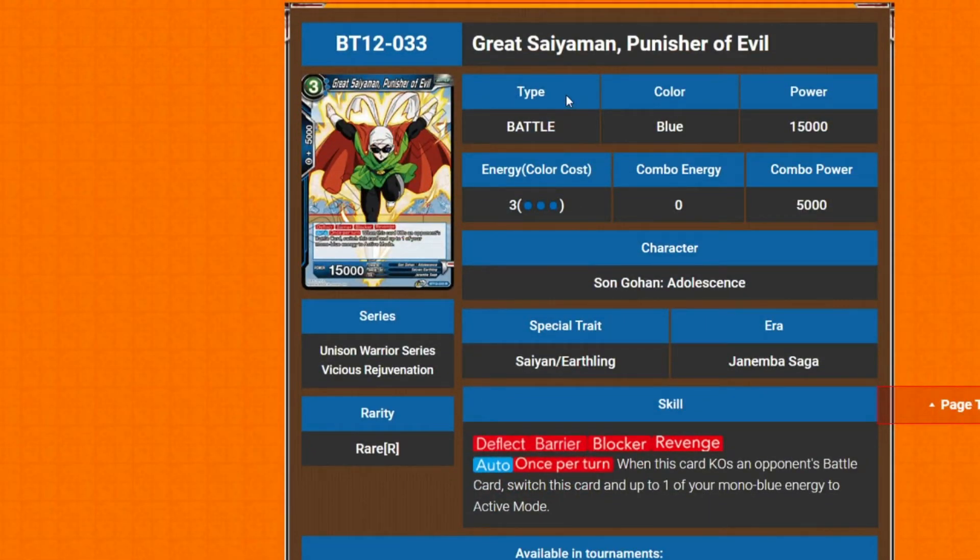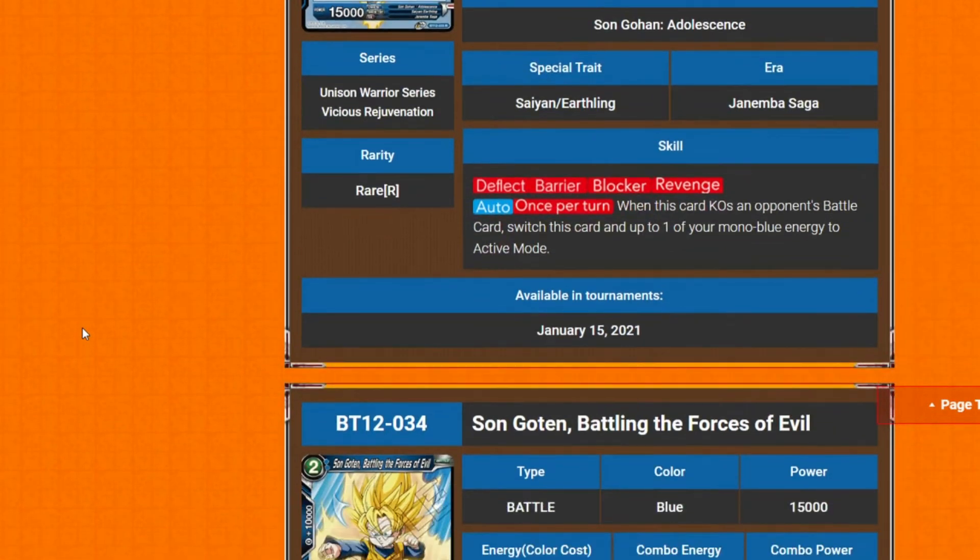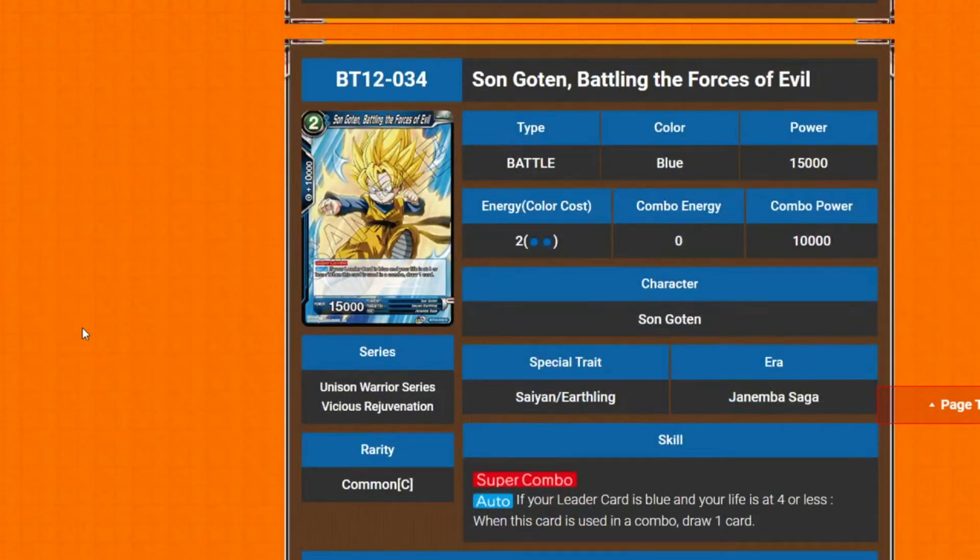Next is Great Saiyaman: Punisher of Evil. Free cost, hard free blue, 15k power. It has Deflect, Barrier, Blocker, and Revenge — quite a keyword pile. Its auto: once per turn, when this card KOs an opponent's battle card, switch this card and up to one of your mono blue energy to active mode. With Revenge it's guaranteed to get its effects off — it's a blocker with barrier and Deflect.